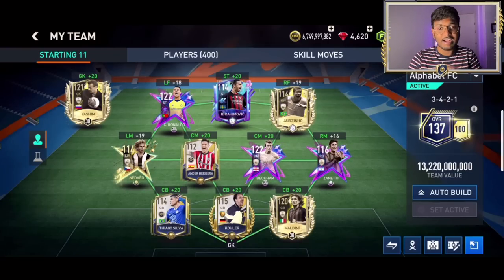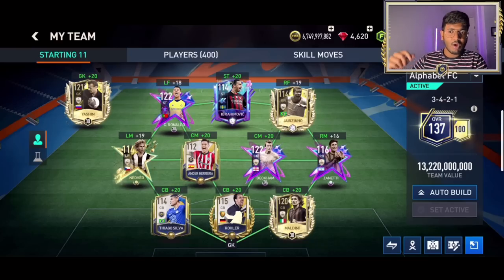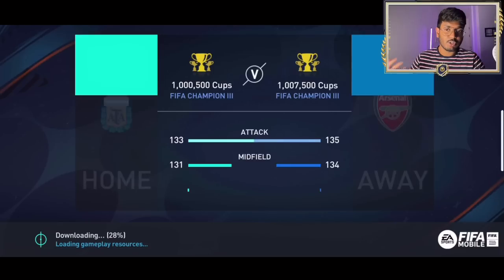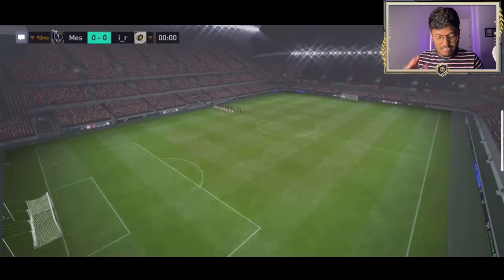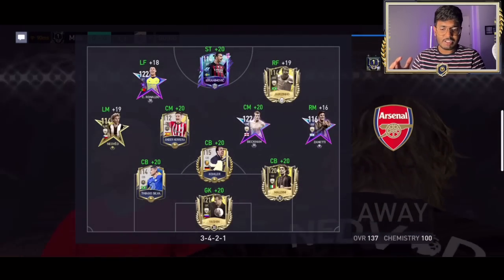The team is 137 overall — ranked up it would be a 141 rated team! This cost 13.2 billion coins total. It's the best team we could build with the alphabets from the wheel. Now it's time to play a head-to-head match with this squad. The challenge rule: for every goal conceded, I must discard one player. Keeping a clean sheet is the priority! The opponent has 133 attack, 131 midfield, 132 defense.